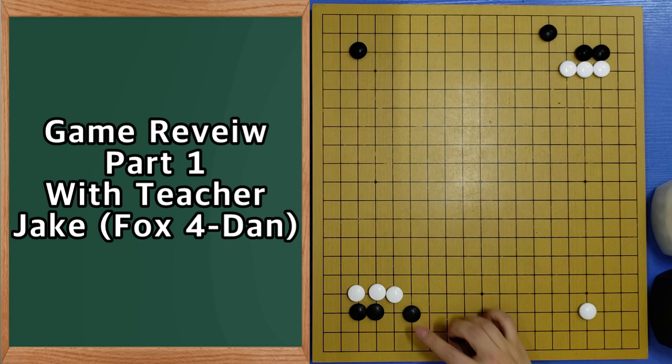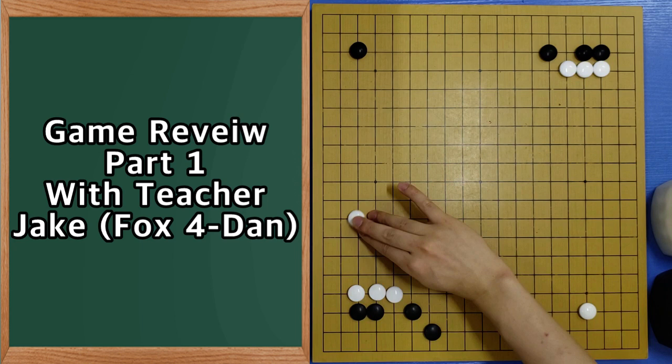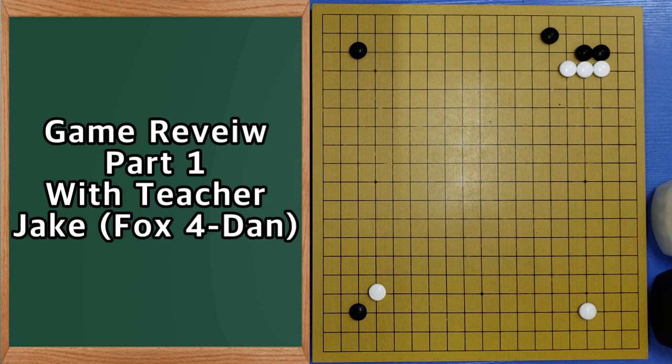Like this, but of course black spends one more move, because the jump is also used if the ladder is good. So another one. Now AI recommends the jump more. And the basic joseki is like this.